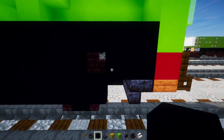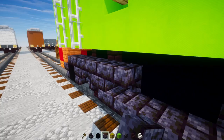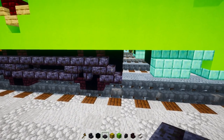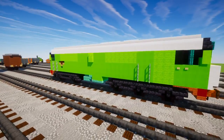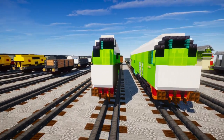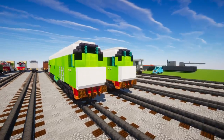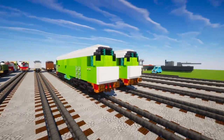Add polished blackstone brick slabs all the way across the top of the truck, right up to just before the end. That's pretty much it for the trucks. Copy everything on this side to build the other half, and once done it should look like this.